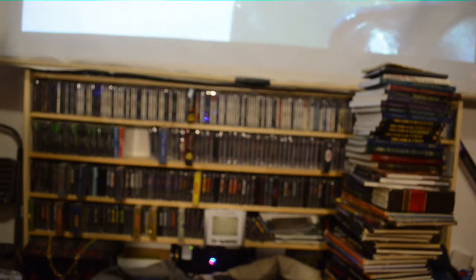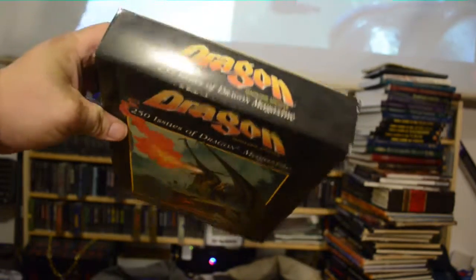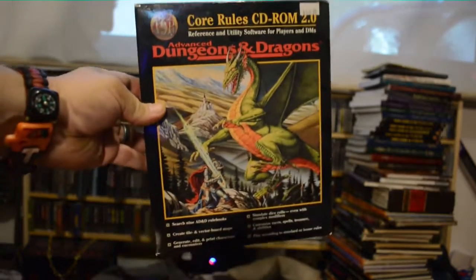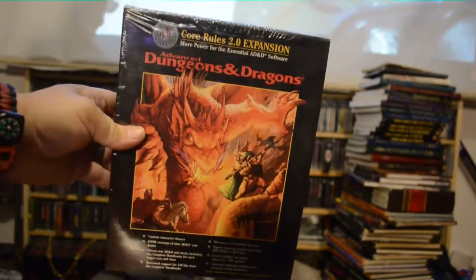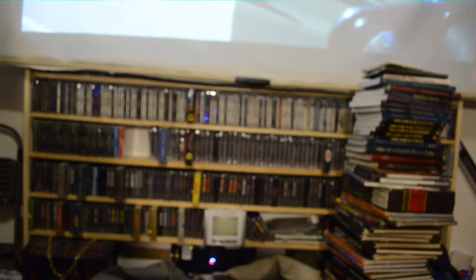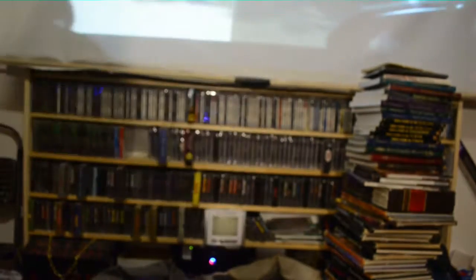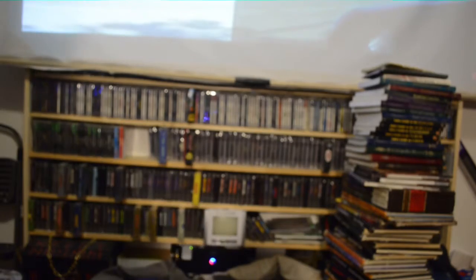I have all the computer software for Dungeons & Dragons here. Dragon Magazine — complete. Core Rules CD-ROM 2.0 — that is complete. There's also the expansion for Core Rules 2.0. Unfortunately on Windows 7 none of these things worked very well — they crashed, so buggy. Forgotten Realms Interactive Atlas — especially the Core Rules had to connect to an online database that no longer exists, so there you go.